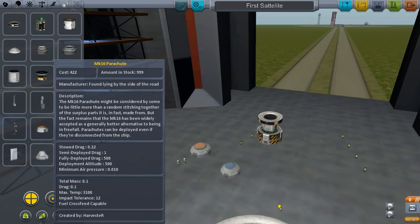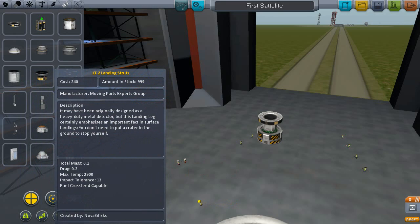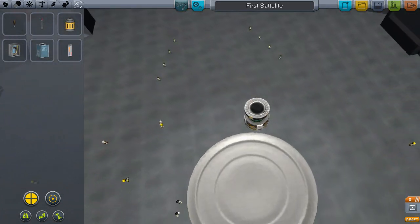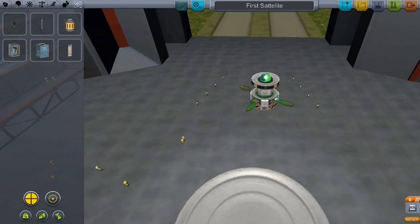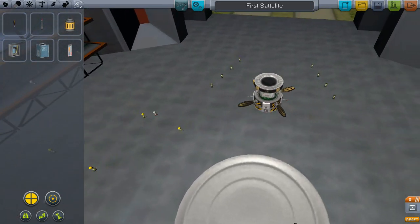There's a side-mounted parachute and the standard old one, so that's going to be useful. They've also added a lot more different types of landing struts. Under Science is where I really see the biggest changes — they have added Communitrons, which are antennas. And if you listen in the background, they also have music playing. I'm going to turn up the sound and stop talking for a bit so you can hear it.